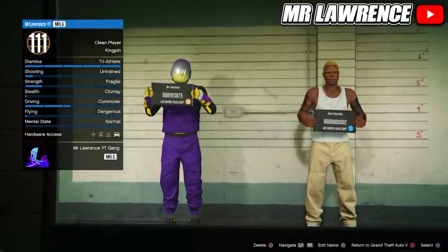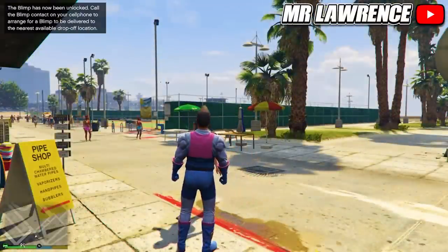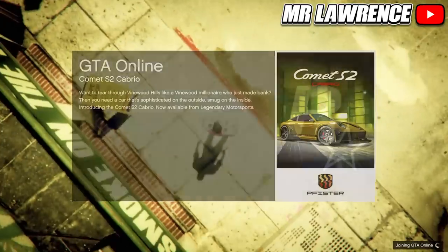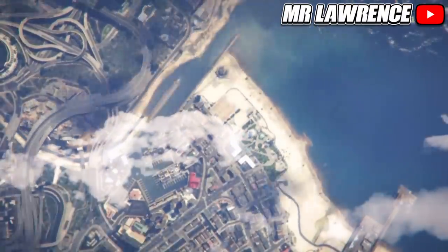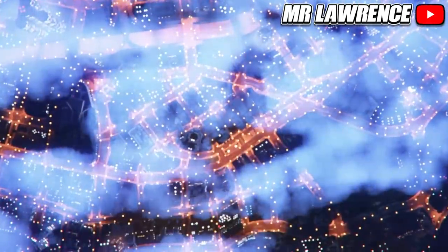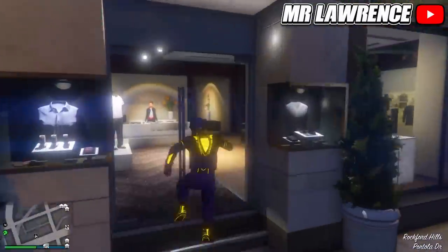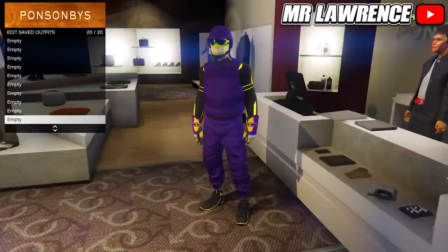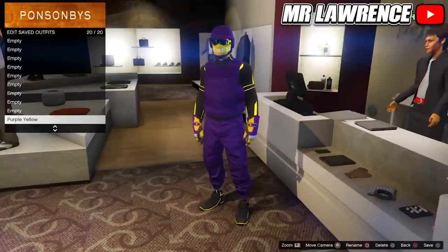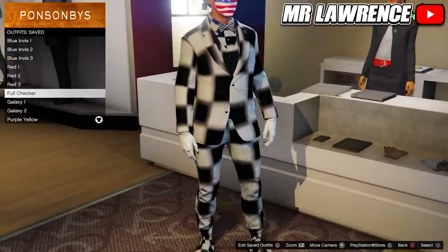Then press circle or B to go back to story mode. When you are in story mode, go straight back to online. Once you are back in online, you will still have the outfit that you wanted to keep. Just save this outfit in any empty slot.